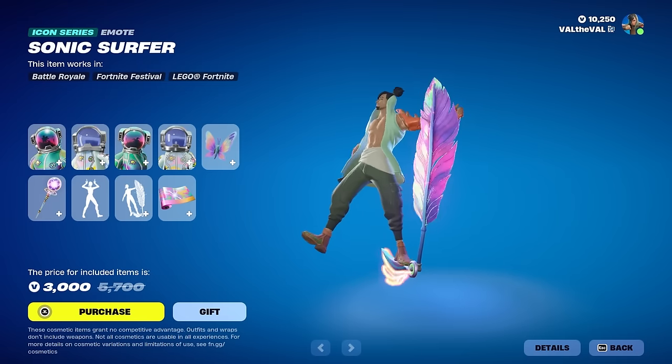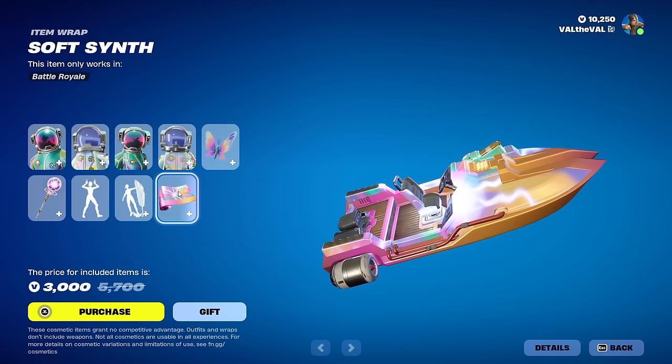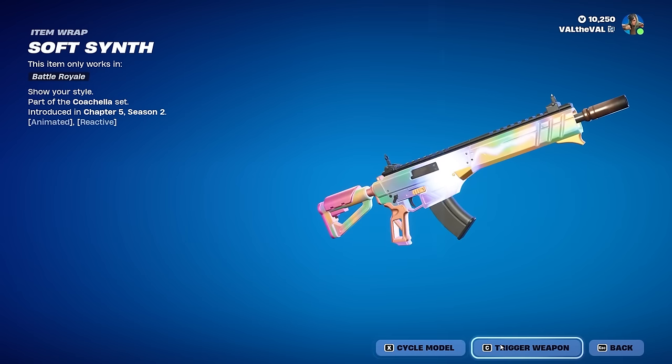We also get the Sonic Surfer emote, which I think also has a copyright sound, but I believe it's traversal so you can just kind of float on it — pretty nice. And then we also get a wrap called Soft Synth that is animated as well as reactive, meaning when you fire your weapon it's going to have some sort of effect. It just kind of flares up a little bit as it fires.